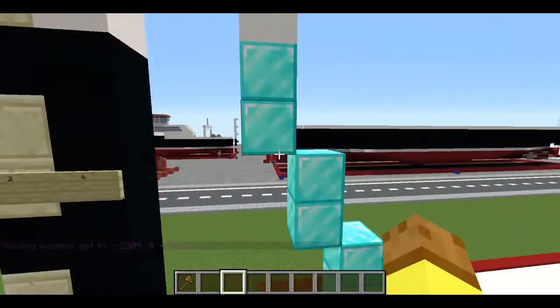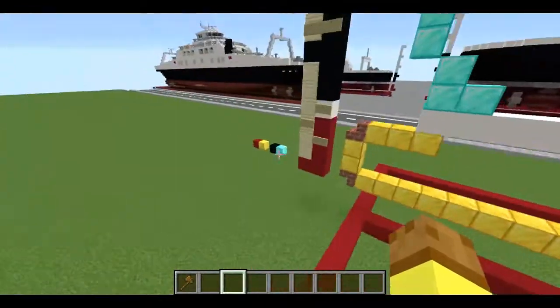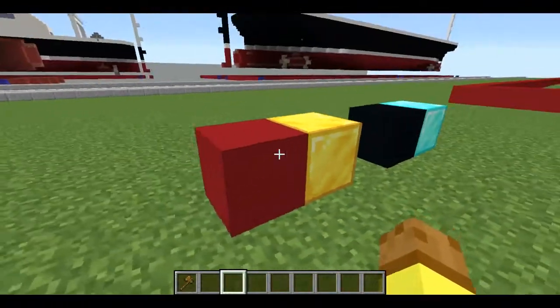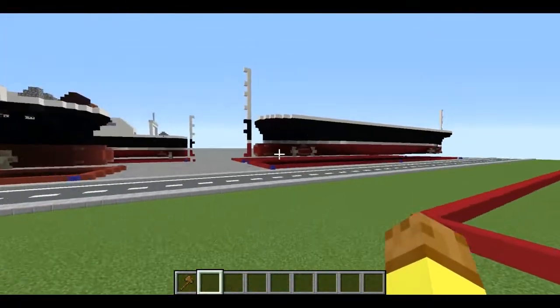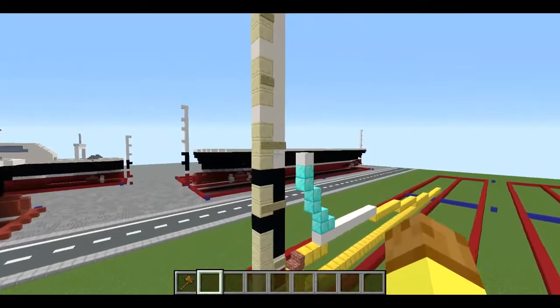Before I start, I'm just going to say what these colors are. Diamond blocks represent the black color and gold represents the red color. You can use other colors, but those are the colors I will use. At the end it should look something like this.